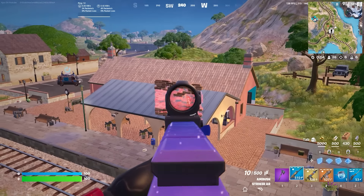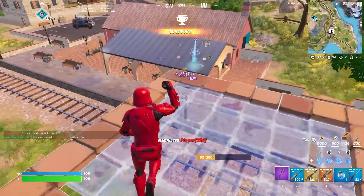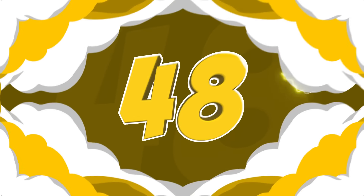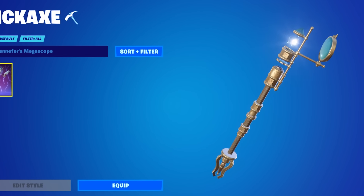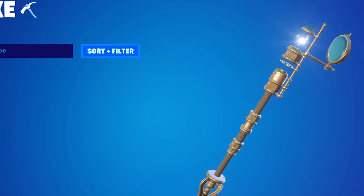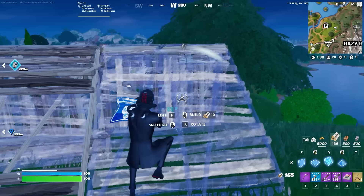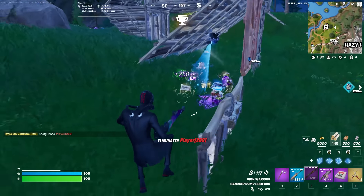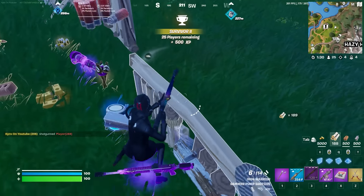We also have a lot more collab pickaxes in Fortnite that tend to be a lot more popular than the actual collab skins, and the perfect example of that is Yennefer's Megascope. This has been one of the best pickaxes we've seen. I really like the way it looks — it is so detailed and so well done, yet it still has a simplistic color theme, allowing you to use it with pretty much every single skin in your locker.